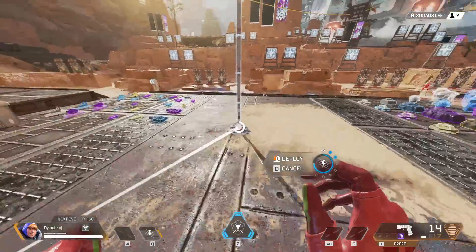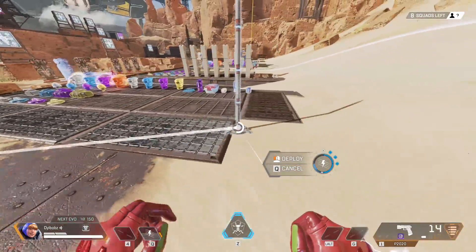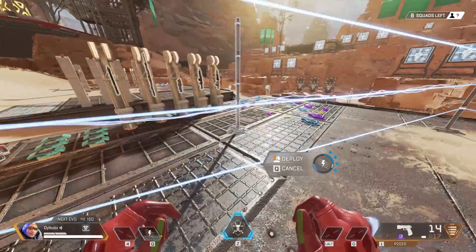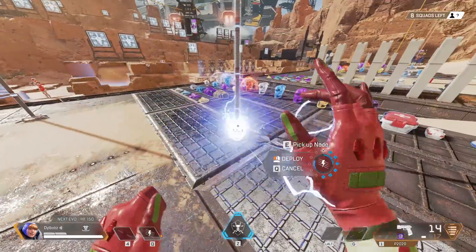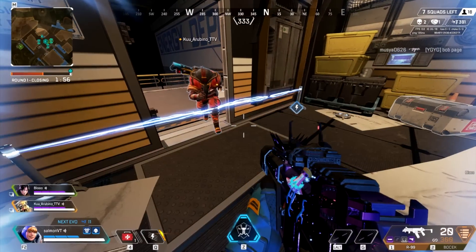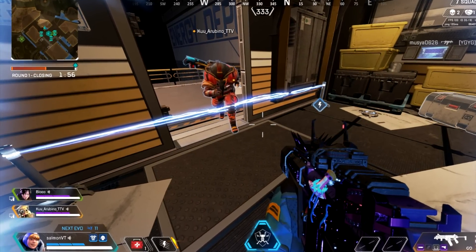This is a pretty rare glitch that happens with Wattson fencers. When you place a Wattson fence, there's a chance that instead of creating four layers of electric wires, it just creates one tiny little wire. This makes the Wattson fence look like a Wattson tripwire.